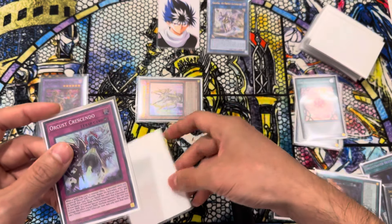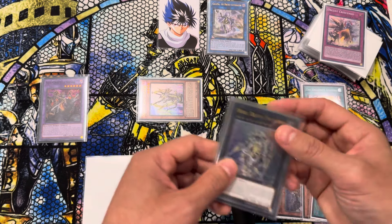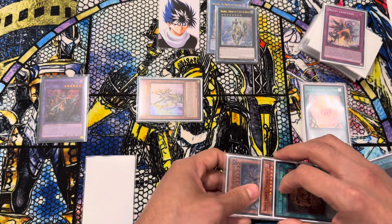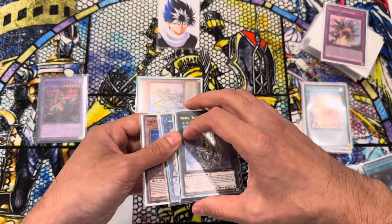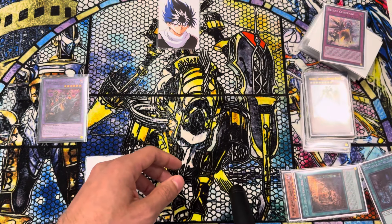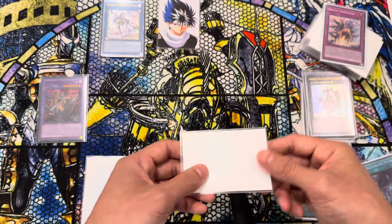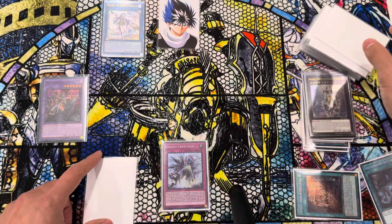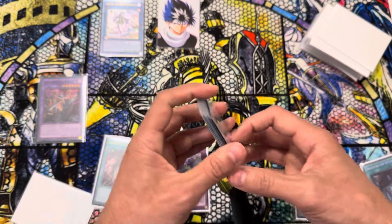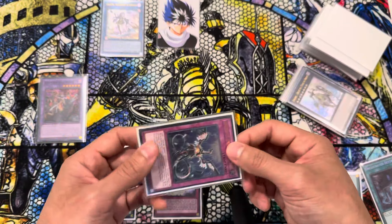So let's do another draw since we're going to be using that to set. From here again we're just going to go Dingirsu, Dingirsu Effect to re-equip. And then we're going to re-link all of this into another Galatea. Then we can just do Galatea Effect — put back the World Wand, set Crescendo. We have one card in hand. End Phase — reset the Deception.